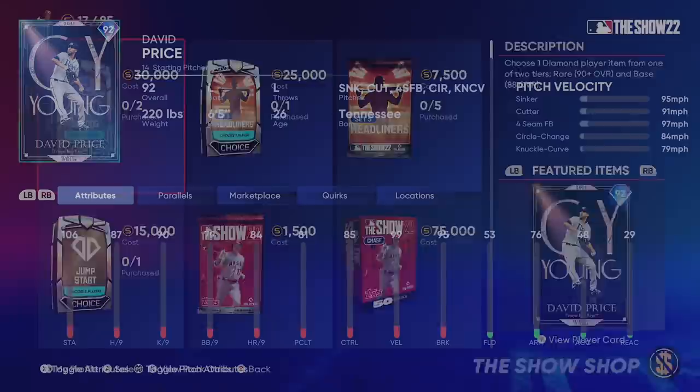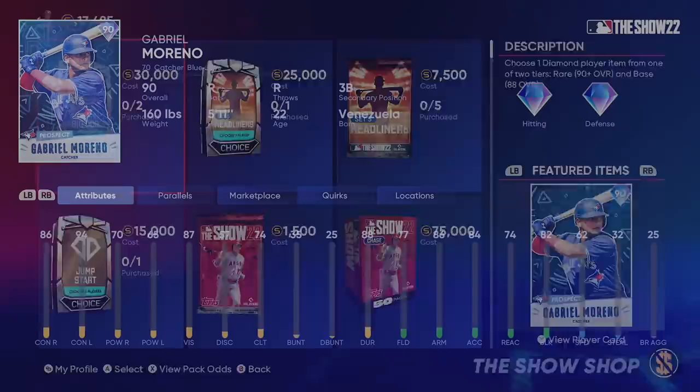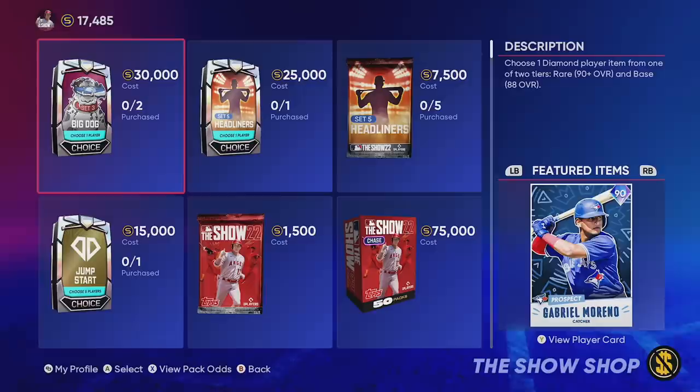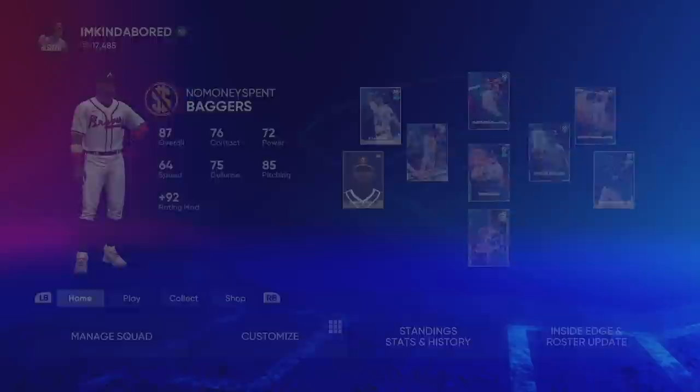Also in the game today we got the Set 3 Big Dog pack, which includes the 92 overall Cy Young David Price with his five-pitch mix, the 91 overall Christian Yelich at 95 contact, 102 power, 90 defense, and 84 speed, and the 90 overall Gabriel Moreno with 86 contact, 94 power, and diamond defense at catcher. We also have a new Headliner Set 5 featuring the 91 overall Eric Davis breakout card as the new headliner player.